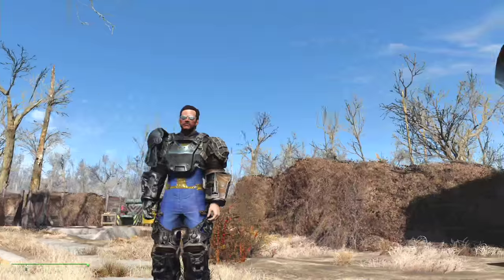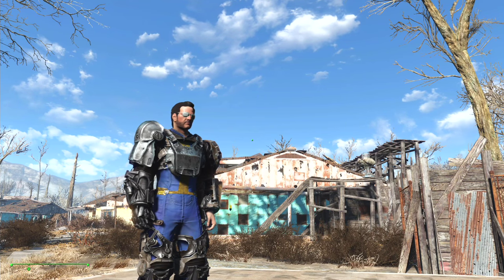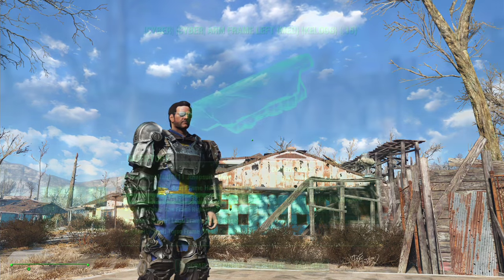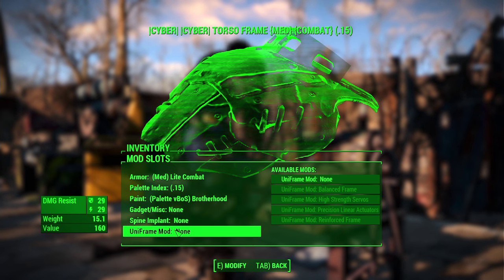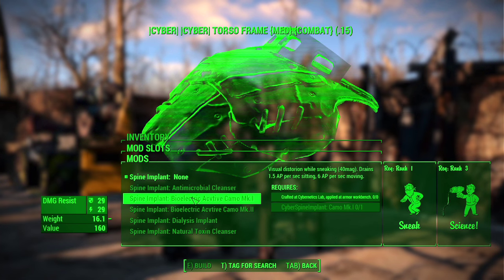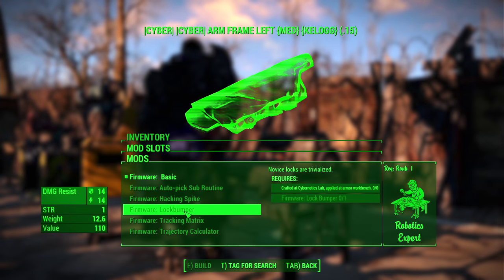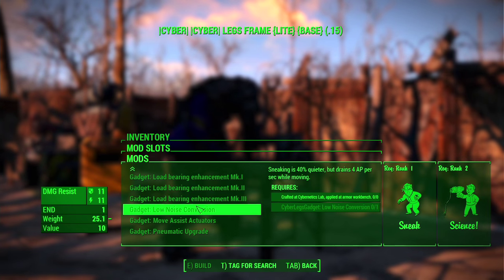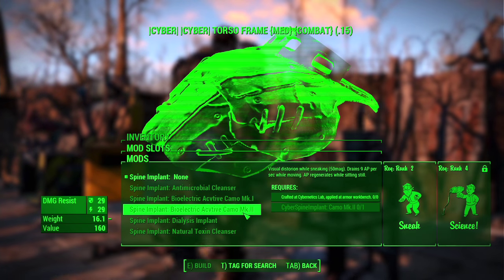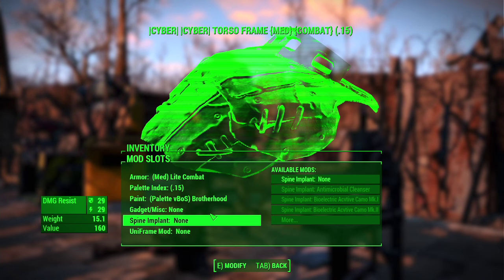You have way more options than I could possibly show in a single video. But functionality is also important, and these cybernetic enhancements can be modified much like your power armor. You can look under each item to see things like gadget, spine implants, and uniframe mod. You can add firmware upgrades to your arms that will actually track visible arcs for thrown weapons, allow you to trivialize lockpicking, and leg enhancements that let you carry more. Each implant mod has its own requirements — for example, the bioelectric active camo mod requires rank 2 sneak and rank 4 in science. Robotics skill is also quite useful.